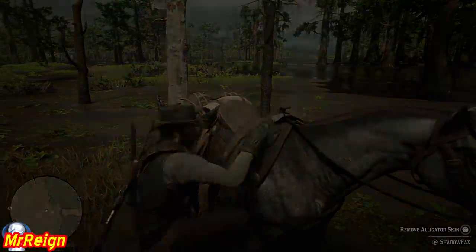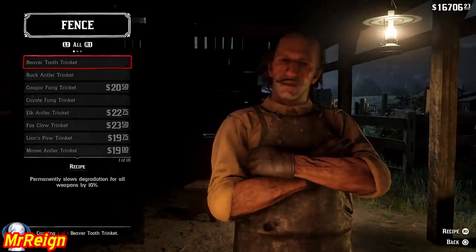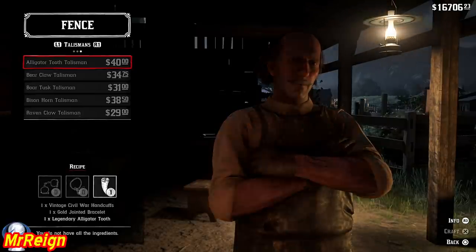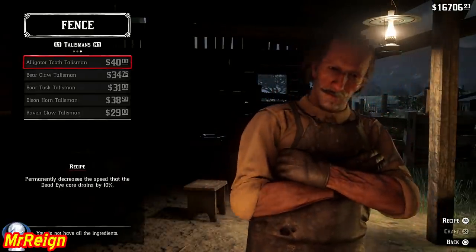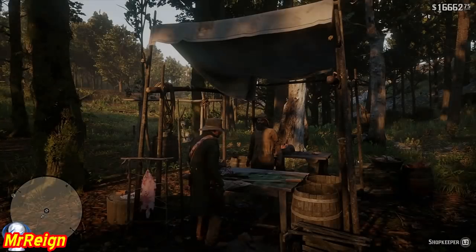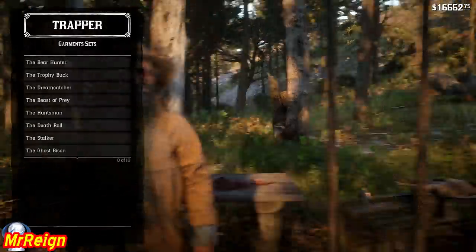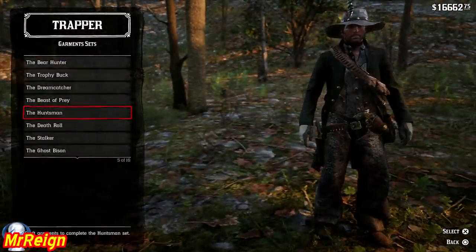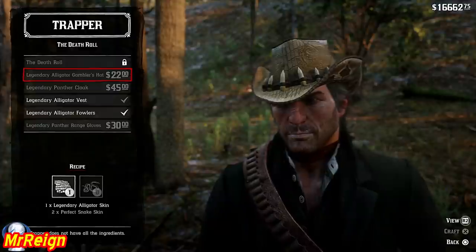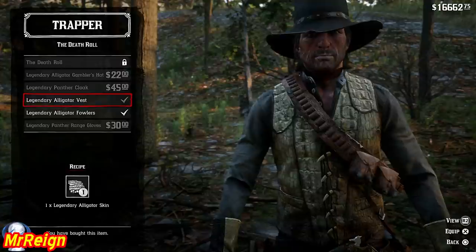We're going to skip ahead to the fence — you can find these guys easily with the index on your map. Over here you get some of the items that can be crafted, including the alligator talisman. Then head over to the trapper — this is where we can get our vest and boots. Head to garment sets and then the Death Roll set. In here you'll find the options to purchase. You can make multiple items because it is quite a large skin, and like most legendaries you can use the skin more than once.